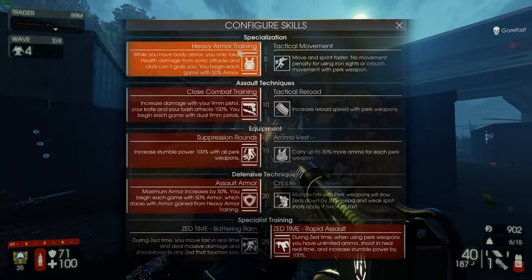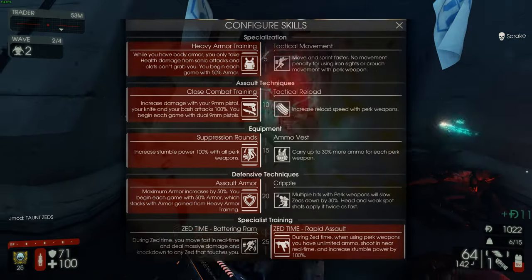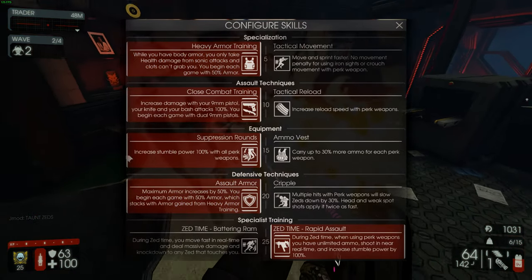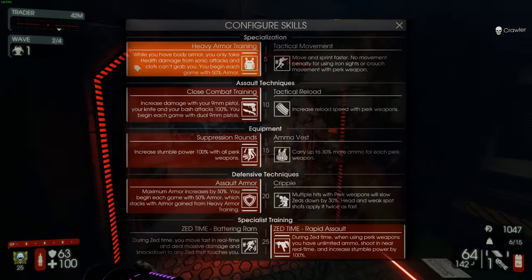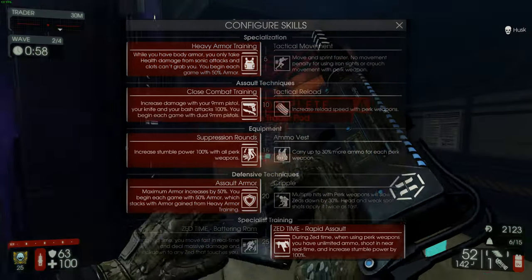It's more for solo play, but even then I would still always recommend taking Rapid Assault. First wave you want to take everything on the left side. These two skills stack up so you get 100% armor at the very first wave — 100 armor right off the bat — which is super useful for saving money. If you make sure you don't get hit much during the first wave, you can pretty much have a full set of armor right then and there.